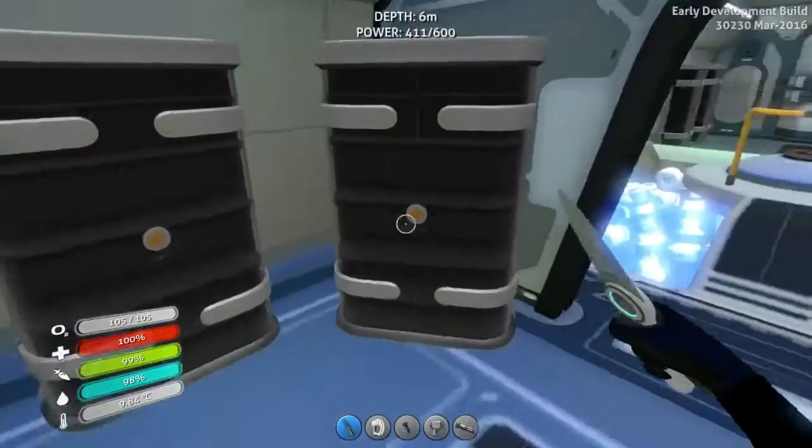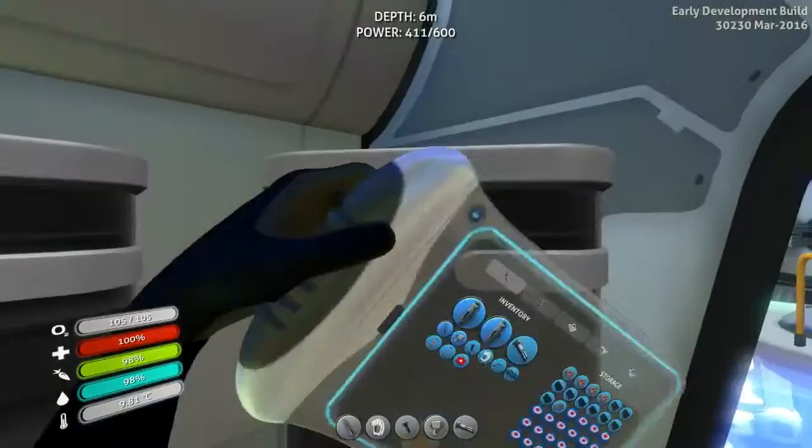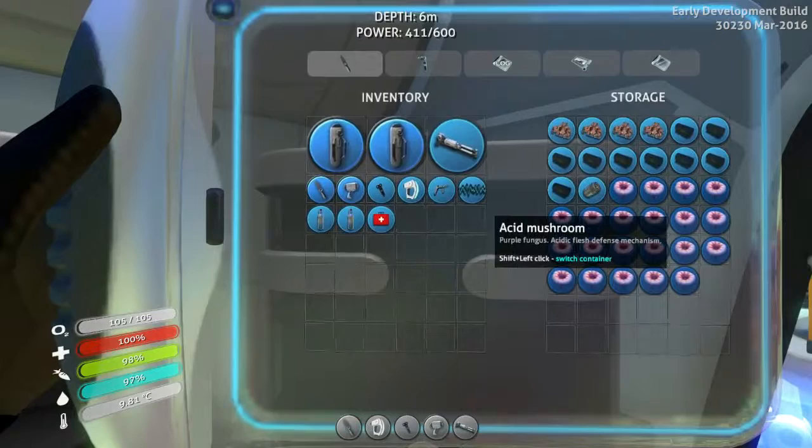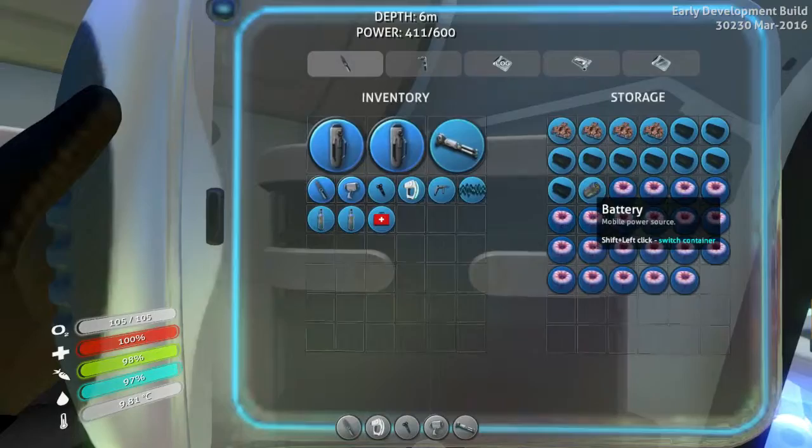There are seven power cells right now and my power level is at 411. This locker is only for producing power cells and batteries. The power cells need to be built from two batteries and one silicone rubber.